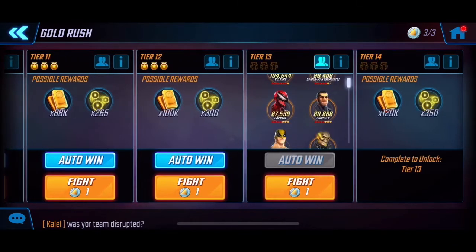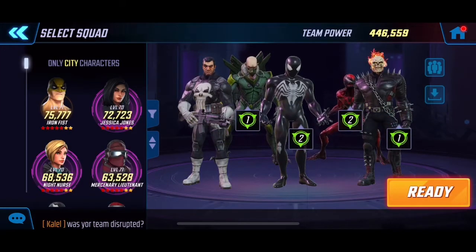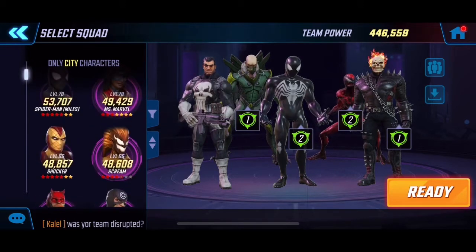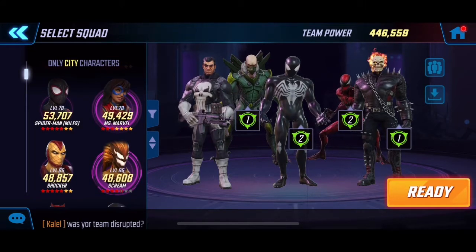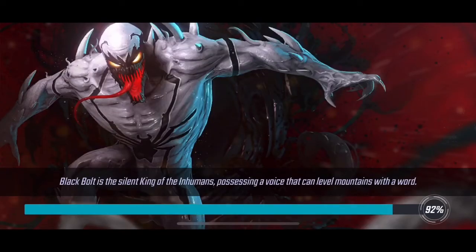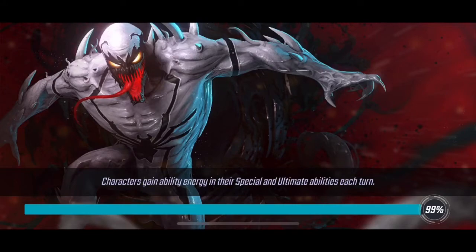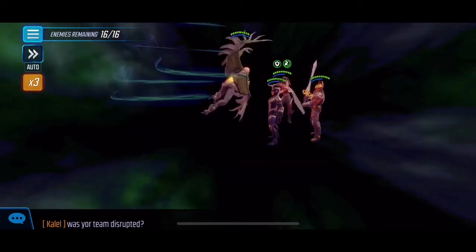That's the lineup we were just talking about — you'll see the little orange rings because they're all Tier 14 and ready to go. I've got Symbiote, Carnage, and Ghost Rider bunched together, and Punisher and Vulture on the far end. Positioning doesn't really matter since there's no taunter on this team. This was my first or second attempt at this node.